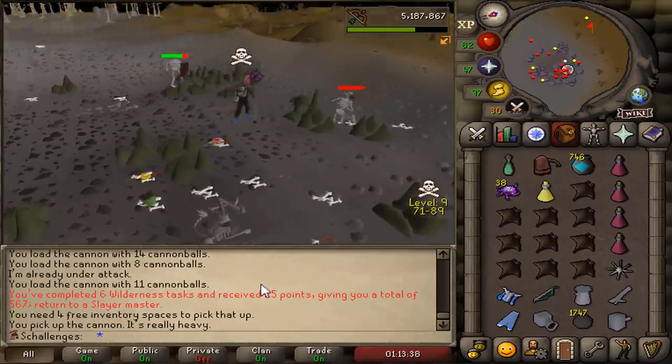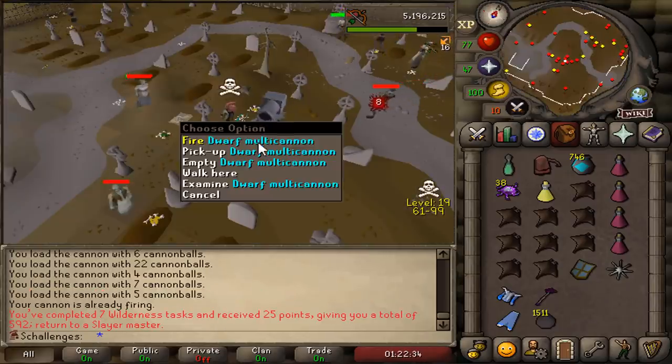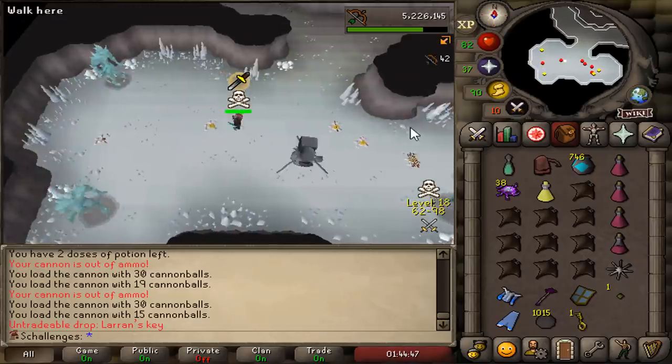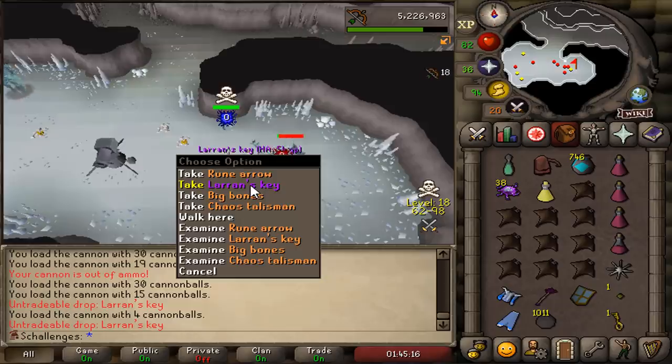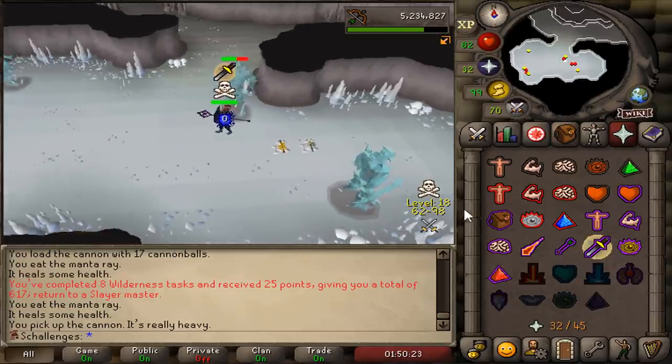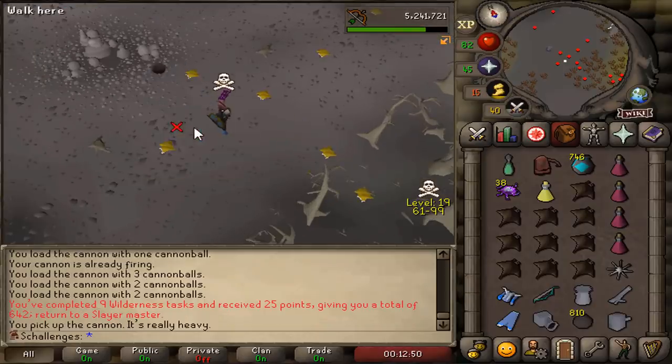Six tasks, 25 more points! Task number seven for another 25 points! We got our second Larran's Key from Ice Giants this time! Back to back! Task number eight for another 25 points! We are soon ranked one on Trailblazer! Another 25 points, thank you very much!